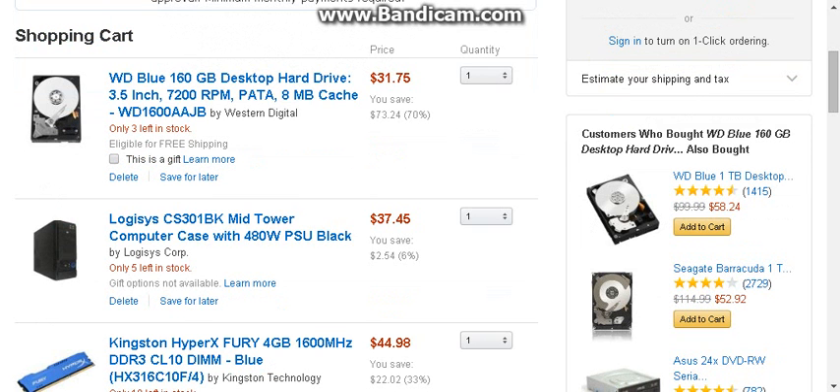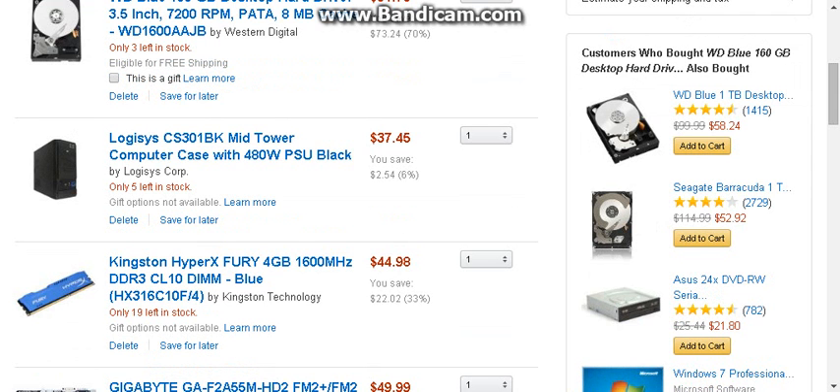The case and power supply I went with is the Logic Sys CS-301 BK mid tower computer case. It comes with a 300 to 480 watt power supply, so it's pretty nice.